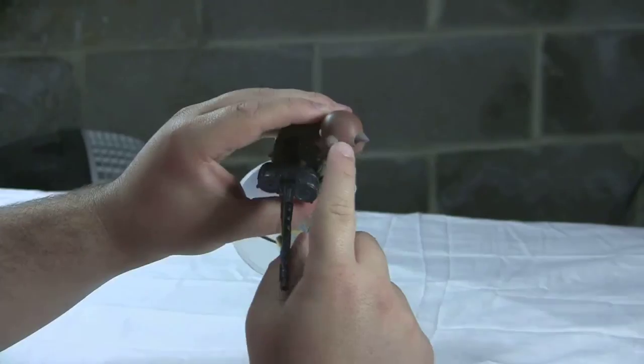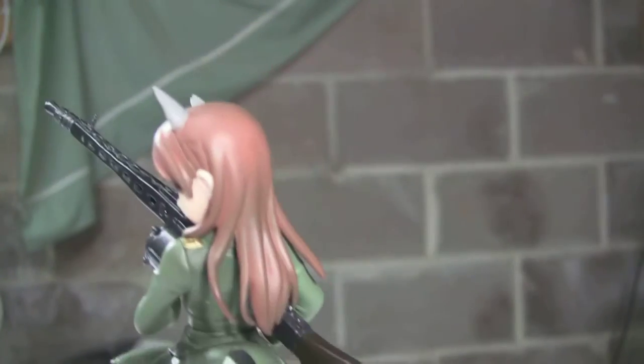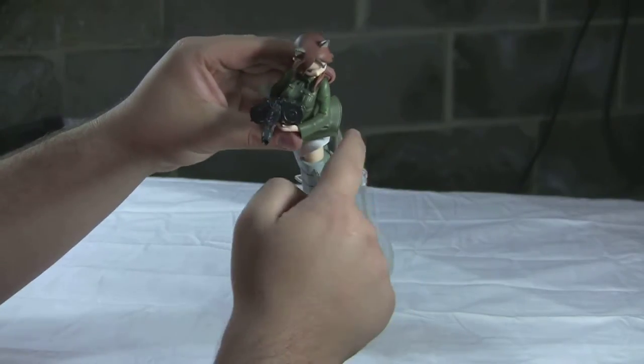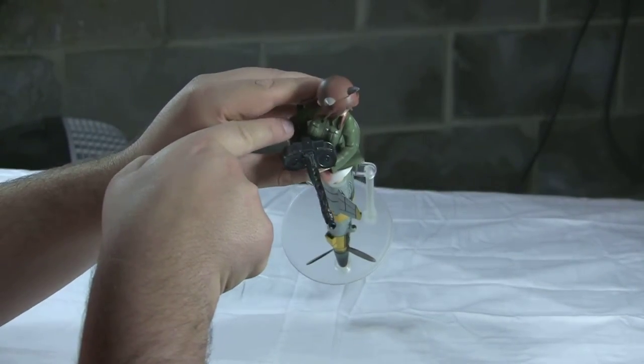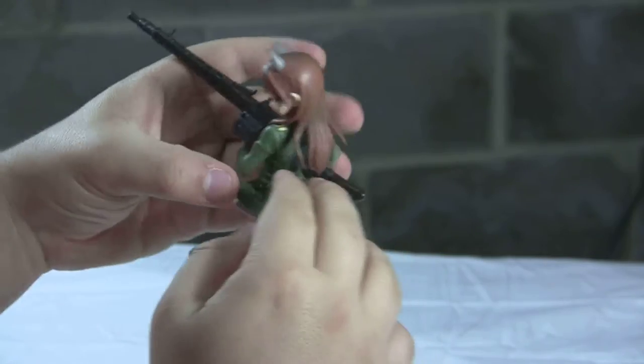Like all the witches, she also has a familiar. Hers is a gray fox, and she's got the fox ears and the fox tail — and if you saw the show, that's what she has. There's some nice fine detailing on her outer jacket, on the pockets, on the buttons, with the ribbon. It looks really sharp.